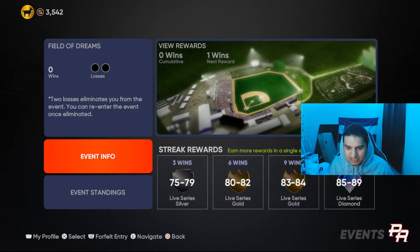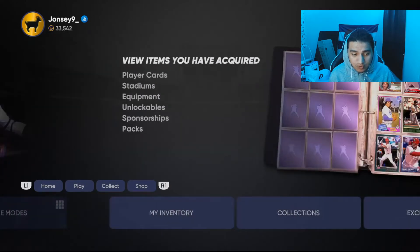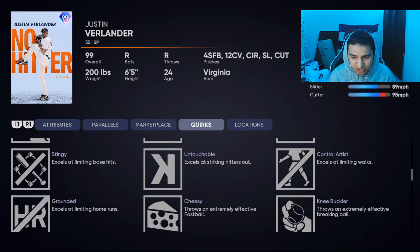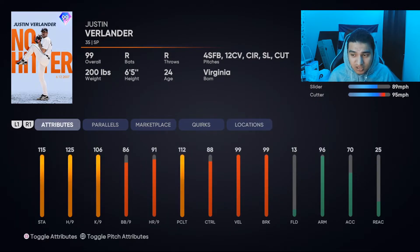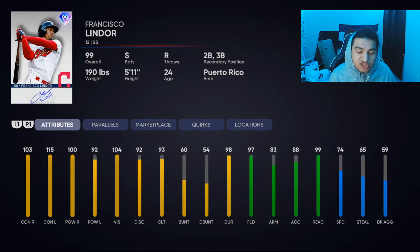The World Series rewards — Justin Verlander could possibly really be an end game pitcher. He's gonna throw a 102 mph fastball, then a curve or circle change at 80 mph, with a cutter and a slider — he's kind of crazy. Francisco Lindor is definitely end game. This dude will be my shortstop. He's from Puerto Rico, so I'm gonna put the Puerto Rico jerseys back on when I get him.